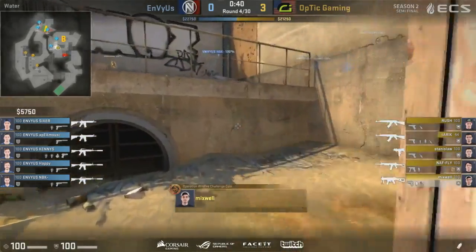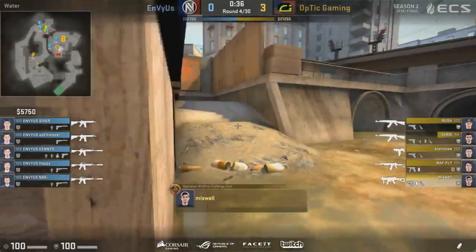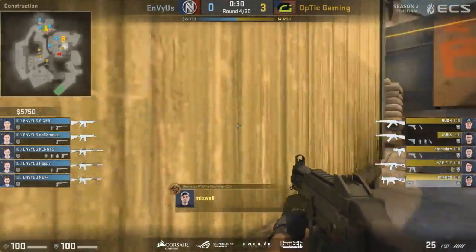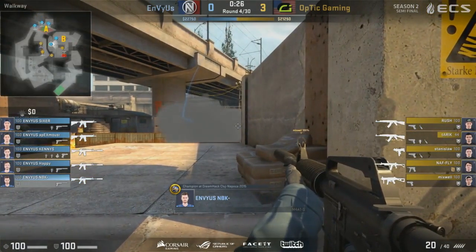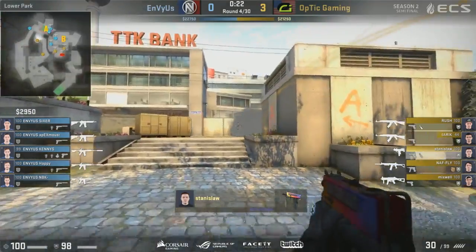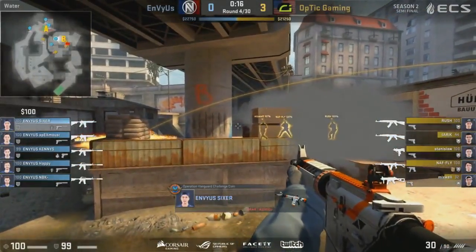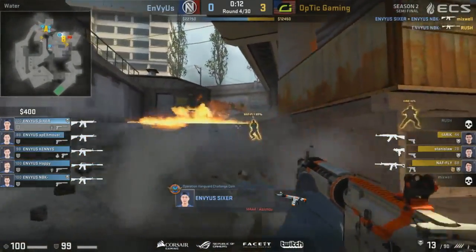What is the play from Optic Gaming? The bomb is on short B but they've got three players towards A. Mixwell with the UMP as the front man towards B bombsite, but they need to make a move. Sanduslaw and Taric moving towards A, really running the clock down — 20 seconds left, still not in any site. Maybe Penny and Happy are rotating. Two players on the B bombsite, but one mistake and everything could fall apart for Optic.